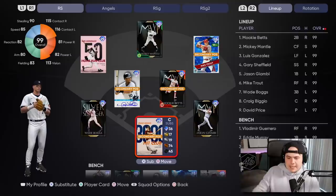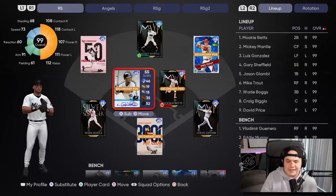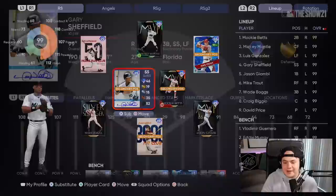Now I get to try out his 99. As far as the other guys we're throwing in here, 99 Craig Biggio is going to be behind the dish — I've been waiting for this card to come out. It feels like this card would have came out a while ago, but better late than never. And Wade Boggs is going to play third base.